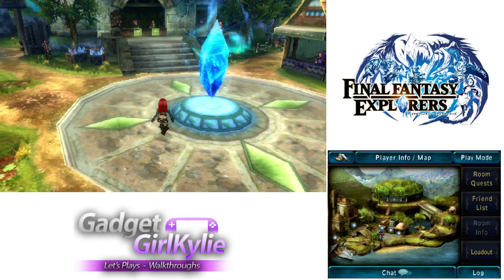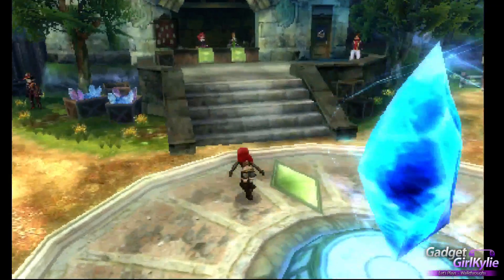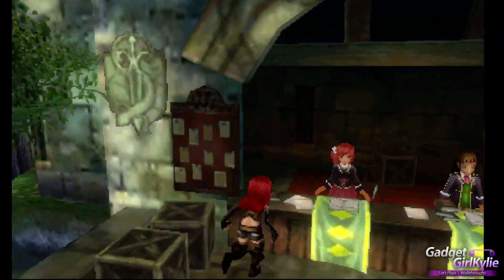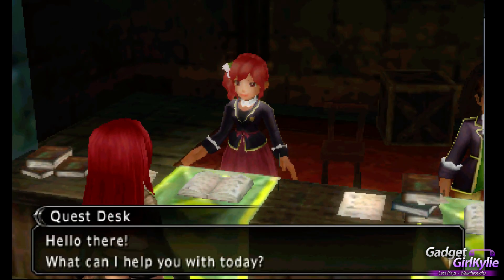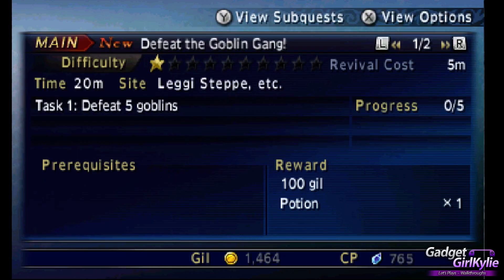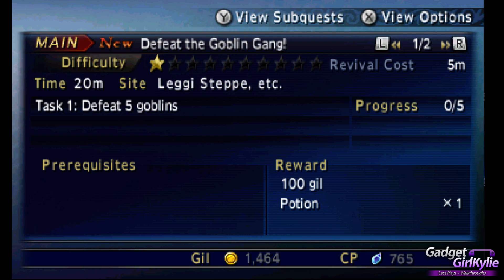Right, I think we are good to take on a new quest now. So let's go ahead and go over to the quest counter. Welcome back. So we've done all the tutorial quests now, and we've got a couple of different ones here: Defeat 5 Goblins, Defeat 5 Toads, Scavenge and obtain 20 items. So let's do the goblins first.